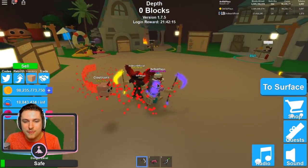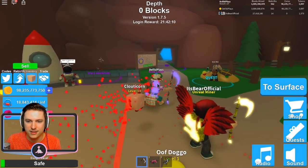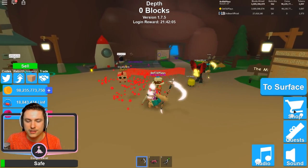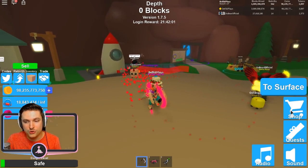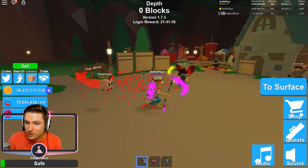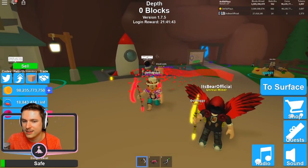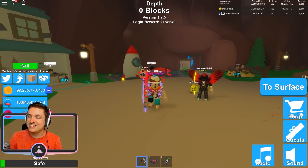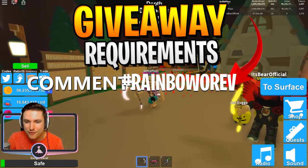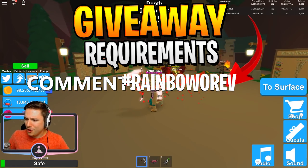It can be game passes, eggs, or anything worth giving away. Since there's a sale, I'm thinking a seal item — an infinite backpack. So for this giveaway, guys, type hashtag rainbow ore down below in the comment section to enter for a free infinite backpack. You also have to like the video and hit that subscribe button.